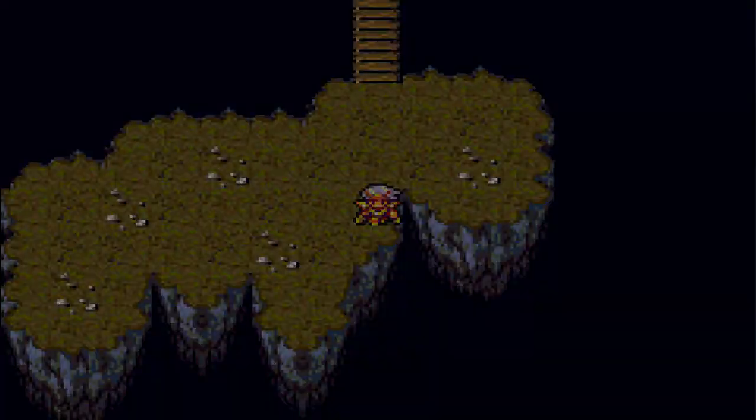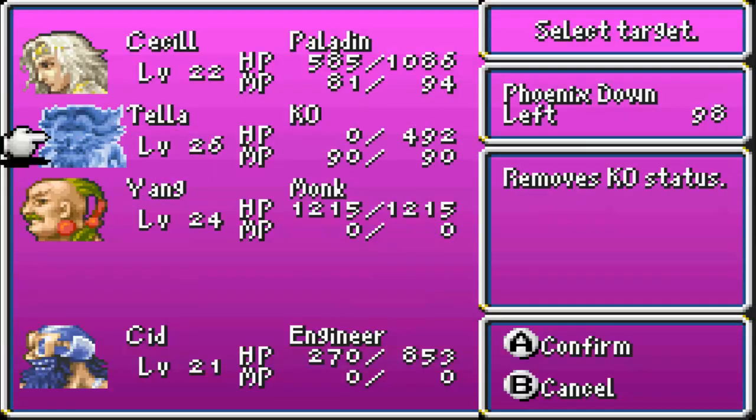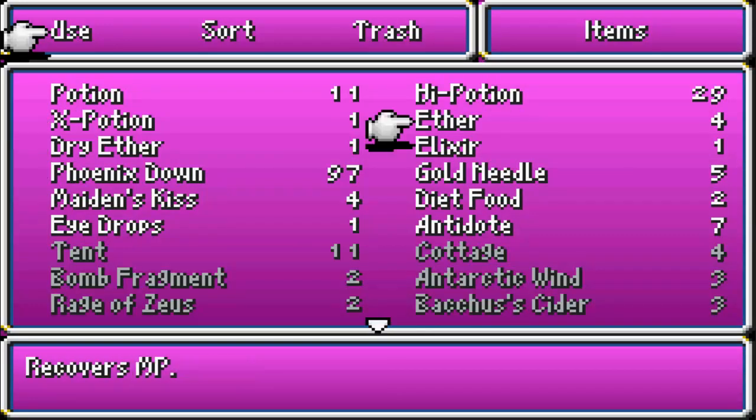Alright, go back down. I'm gonna stupidly let Tela die in that battle. We got enough Phoenix Downs, don't we? 97 — that seems to be enough, I would think.